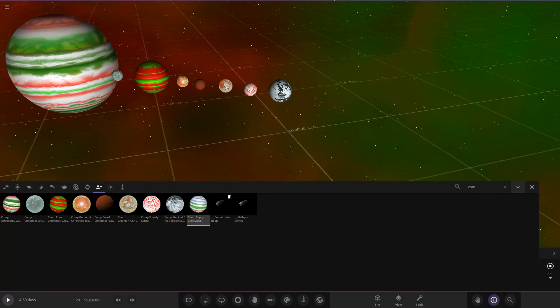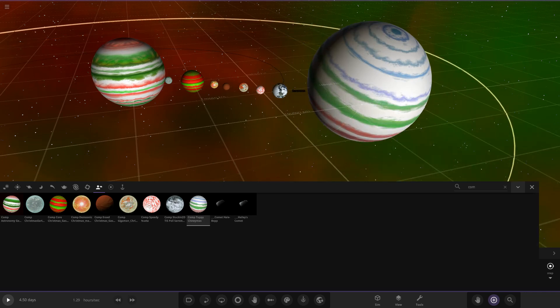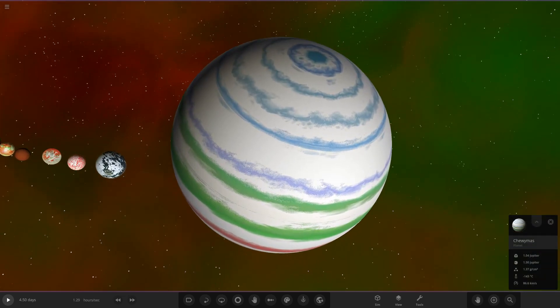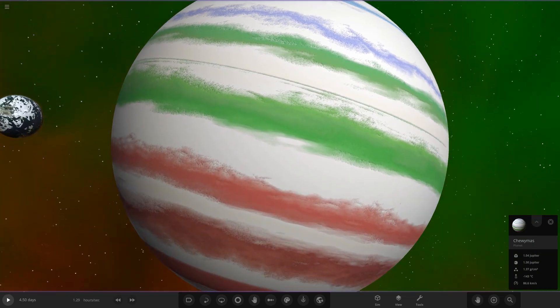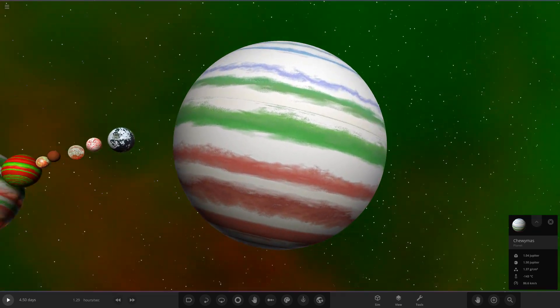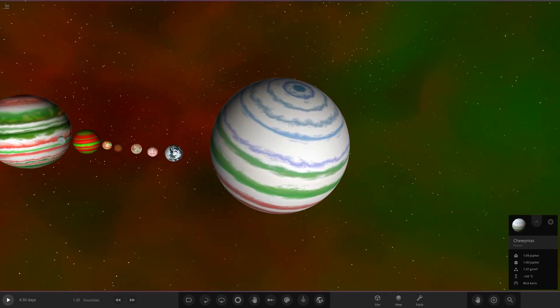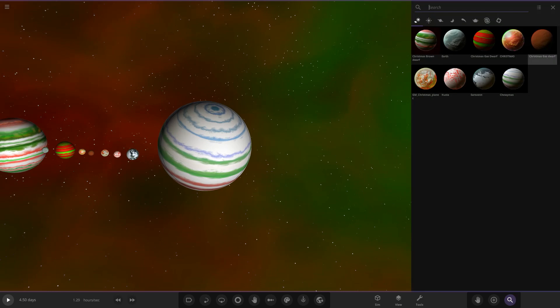The last world we've got is Tuppy's — also their first competition, so welcome to the party! Here is their Christmas gas giant: it starts off with blue and white at the top, fades to a purple/violet shade, then goes to greens, and then reds in the south. Very nice. Overall this is a great list — every object is unique in its own way.